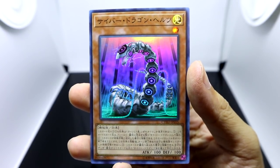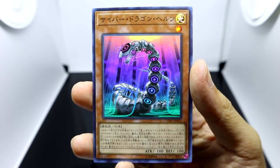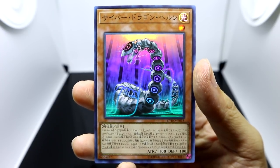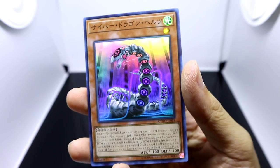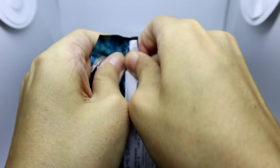Its second effect: when this card is successfully special summoned, you can make its level five until the end of the turn, but you can only special summon machine-type monsters for the rest of the turn — interesting to play around with for rank summons. Its third effect: when this card is sent to the graveyard, you can add a Cyber Dragon other than this card from your deck or graveyard to your hand. Typical support stuff for Cyber Dragons — getting those level fives for those rank fives.